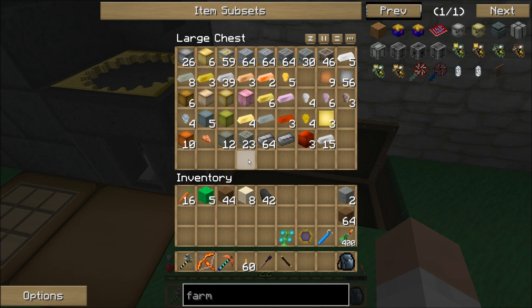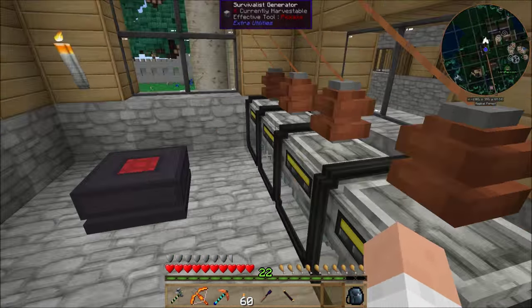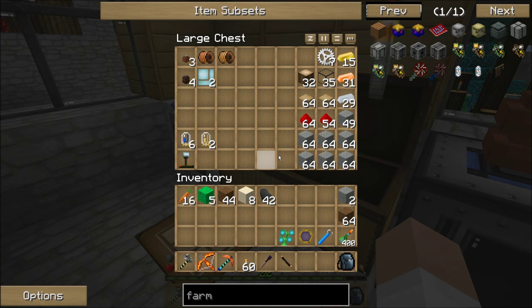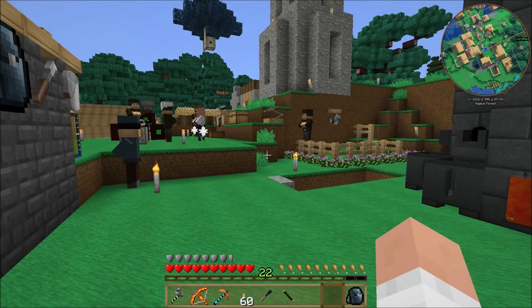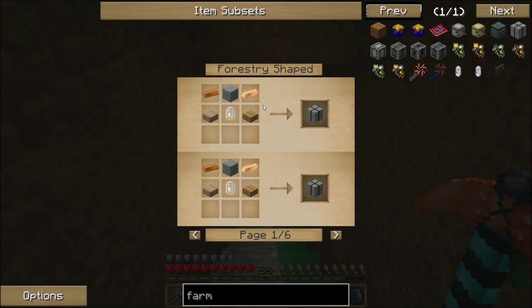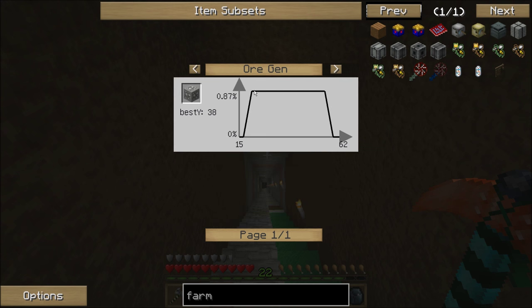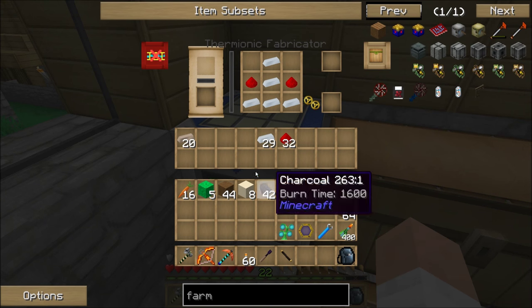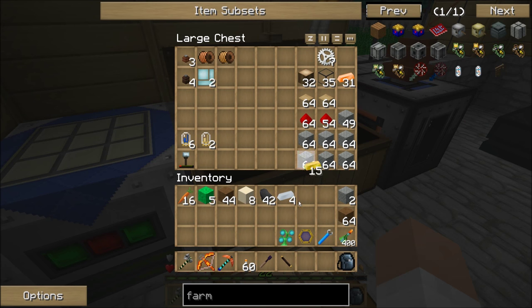I think we'll find tin closer to the surface — it spawns over a pretty wide range actually. I just found exactly what we need here. Let's see how many we've got now: 29, plus 45 more — we're good. That's 25 and 20 makes 45, plus another 11. Not hard at all.